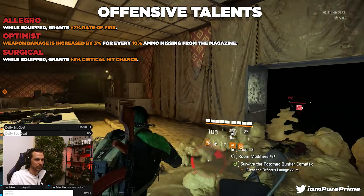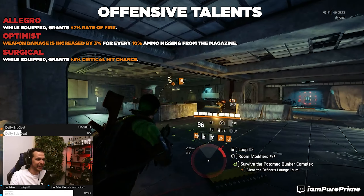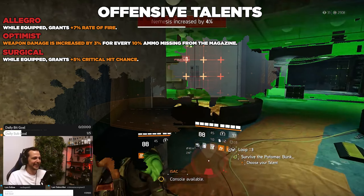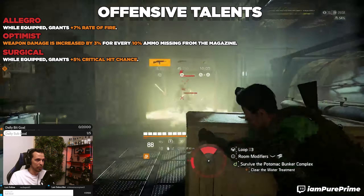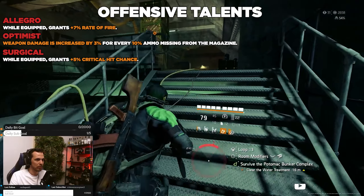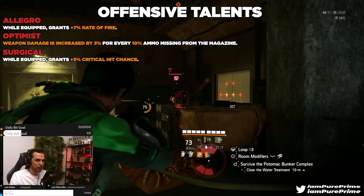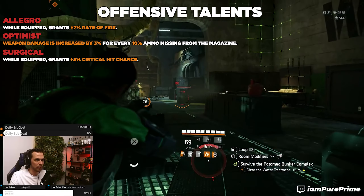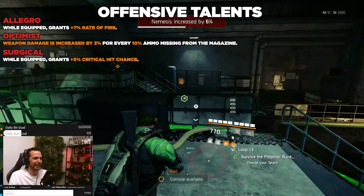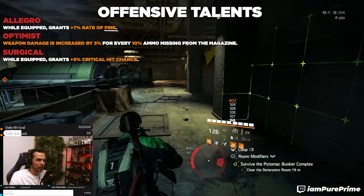The third offensive talent is surgical — while equipped, grants 5% critical hit chance. Boosting critical hit chance will definitely help you do a lot more damage, but the downside is if you only want to get to the Nemesis: surgical might not be the one to go for, as you need to build up a bunch of critical hit chance. One or two surgicals only gives you 10–15% critical hit chance. Still a very good talent, especially after defeating the Nemesis.